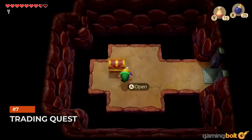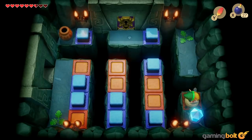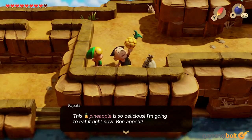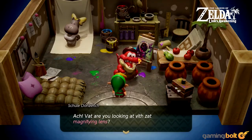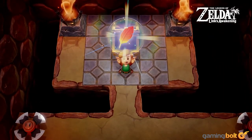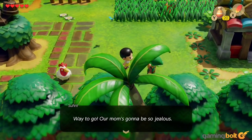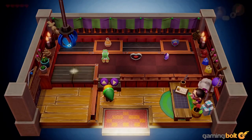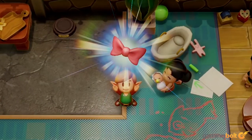Trading Quest. Link's Awakening has an infamous, winding trading quest that drove many players crazy when the game first released. It essentially sees you giving various NPCs things they're looking for, which they trade you for another item, which you then take to another NPC — repeating the process a total of 14 times. It's been brought over in the remake as is. You might think it's optional, but to finish the game you'll need to complete the trading quest. It begins with getting the Yoshi doll at the Trendy Game Shop and giving it to Mamasha, who lives in the northernmost house in Mabe Village.